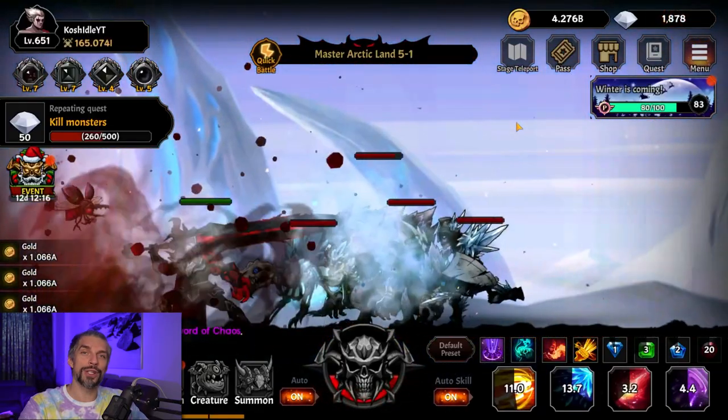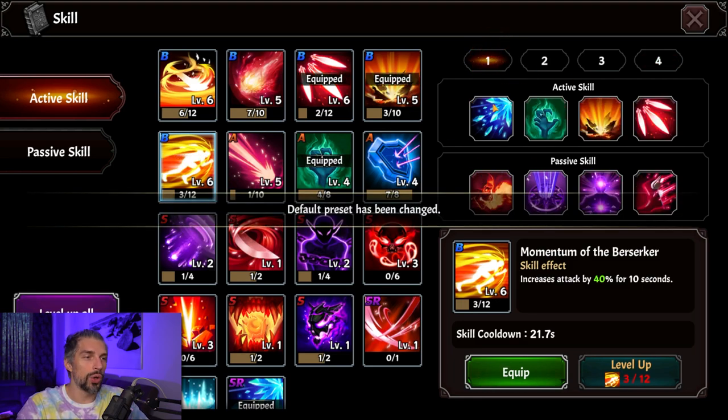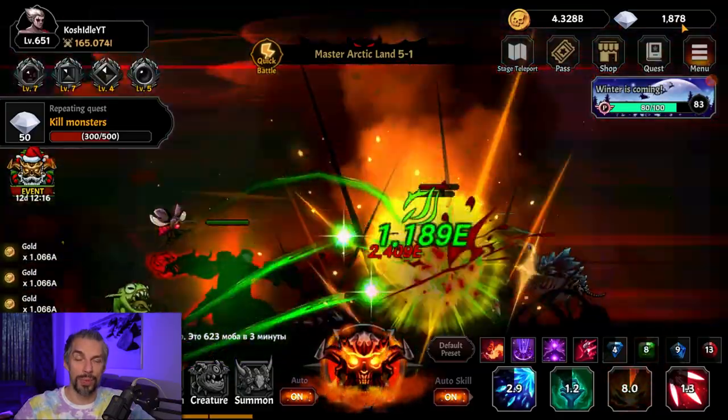Of course the main thing is changing your skill set. This is the boss skill set I'm currently running, but for farming you want to switch to the farming skill set — the one that makes killing enemies faster. If you want to leave the game running overnight, switch to that farming skill set. Combine all of these things together and you will get a significant difference over time.